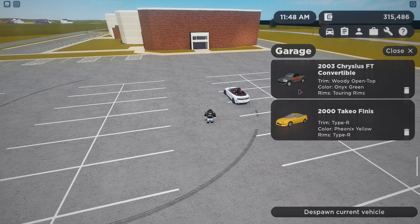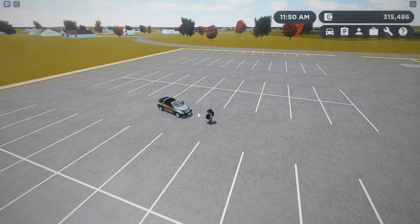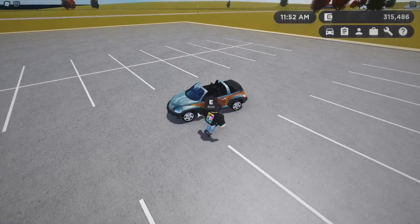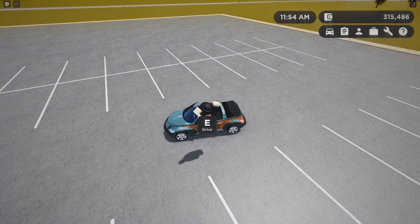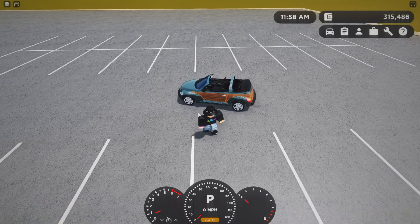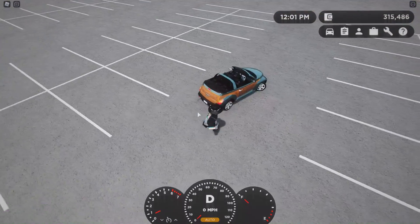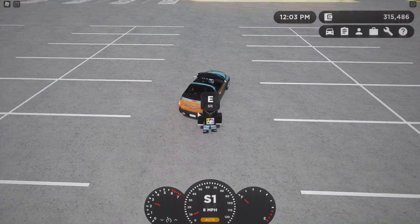Here I should probably go over how to actually do this. So basically you're gonna walk up to the car, hold down space and press E, and then that's gonna happen. I'll go over this like two times so you guys fully understand it.